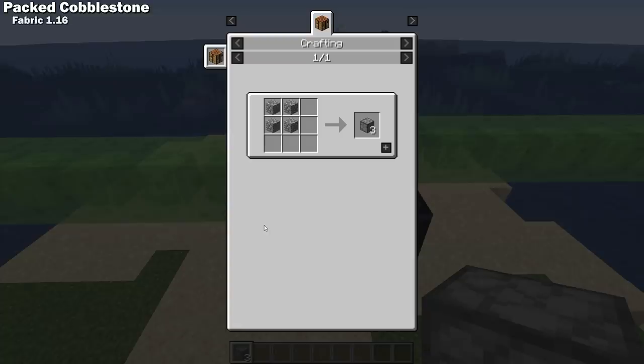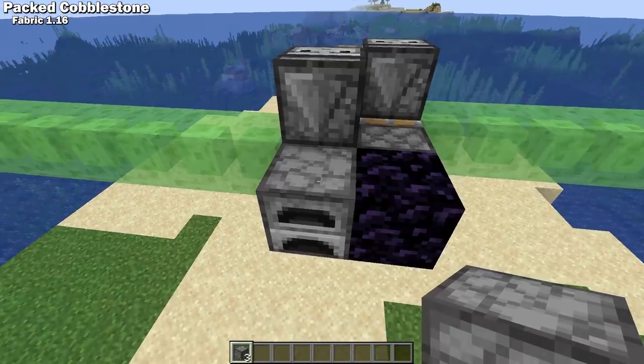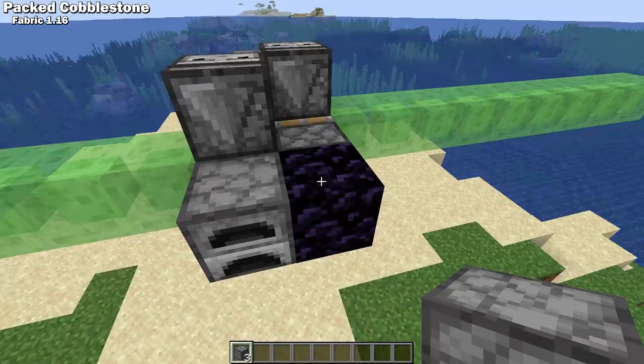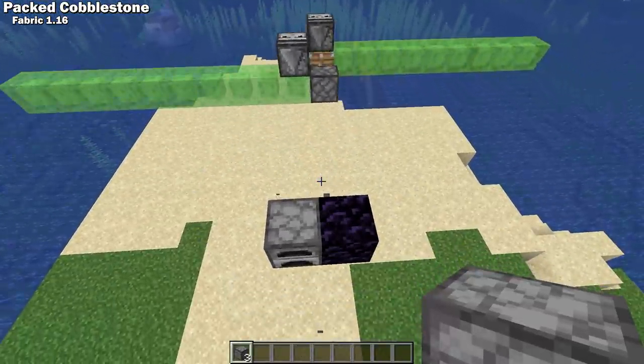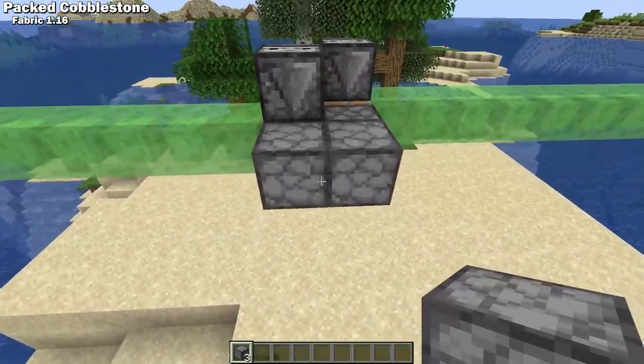Packed Cobblestone aims to help with the construction of redstone contraptions. Currently, if you want an immovable block, you either need to use a tile entity like a furnace, or you can use obsidian, which may not have the look you're going for and it's a pain to gather and mine. Packed Cobblestone gives a nice-looking, lag-friendly, and easy-to-mine alternative if you need an immovable block.